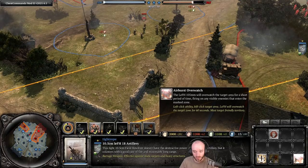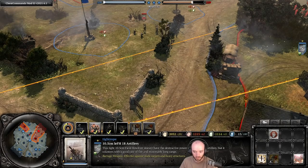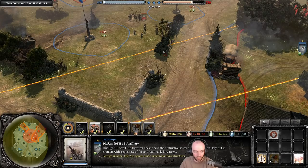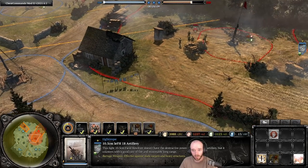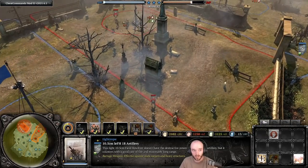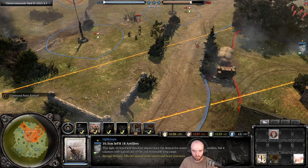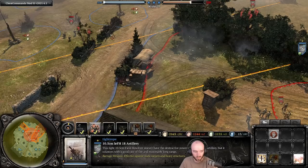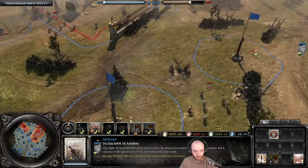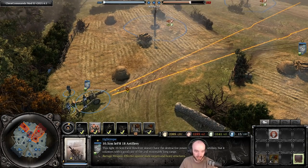Looking at the new vet 1 air burst overwatch for the LFH. The area on the minimap shows a pretty good chunk of coverage. Importantly, you can only place it in your own connected territory — not in enemy sectors. Placing it here with a couple of squads in range and a good spread, the shells scatter considerably with very small targeting zone indicators visible.